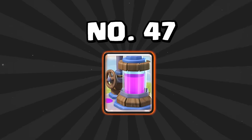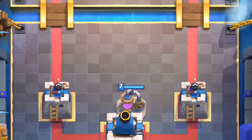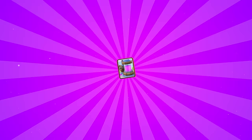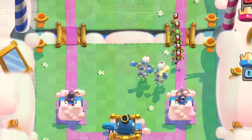Starting off B tier with number 47 is the Elixir Pump — one of the highest use-rate cards in Clash Royale right now, which is kind of crazy. It can only really be stopped by the Miner or Earthquake for a positive Elixir trade, so it just becomes a very valuable card. At number 46 is the Skeleton Dragons — some of you think the Skelly Drags are one of the worst cards in the game, but this is not true. They are an above-average card.